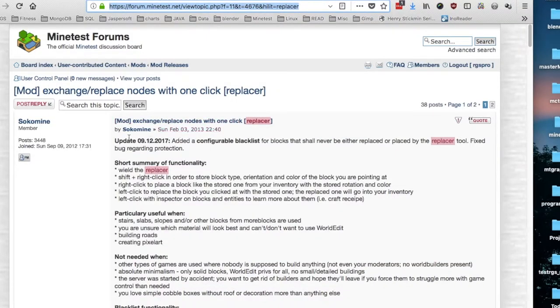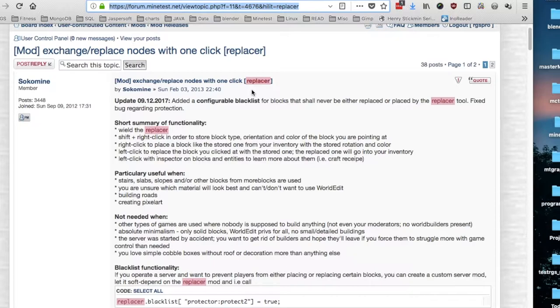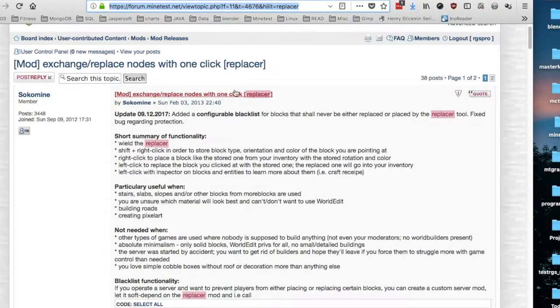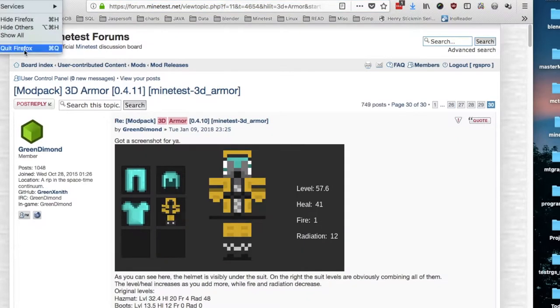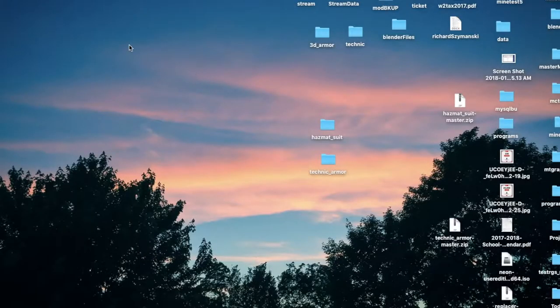And then the replacer from Socomine. I had used it before but ran into some errors on one of my worlds. I revisited it and got it to work because it is included in Vanessa E's Dream Builder mod pack. Like I said, I finally learned how to use it. All those links will be in the show description.